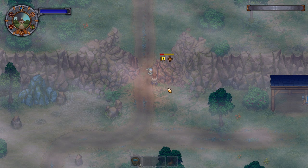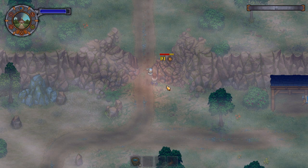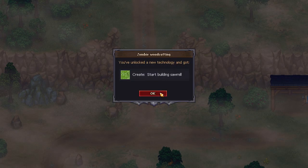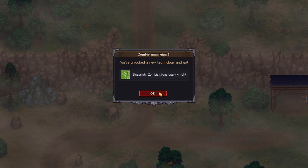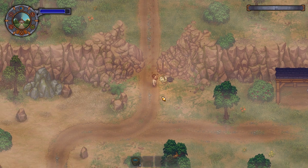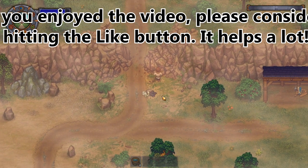You begin by searching for one of the zombies - I found one. Then you work a little bit more on this thing and at some point you get a bunch of blueprints. There are literally tons of them: you have the sub mill, zombie stone quarry, zombie marble quarry, zombie farm, a random text generator, and a bunch of other stuff. You also get one additional zombie.